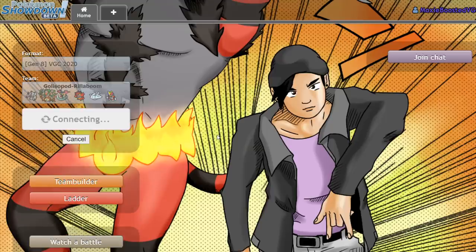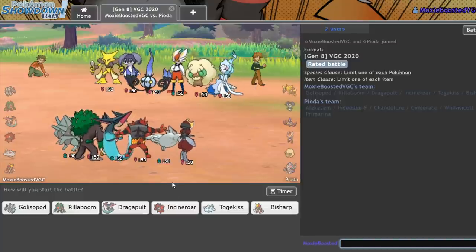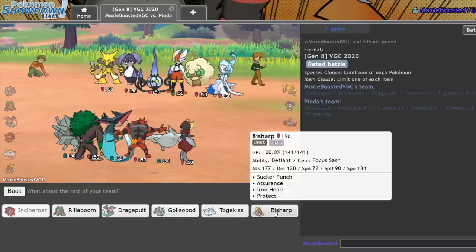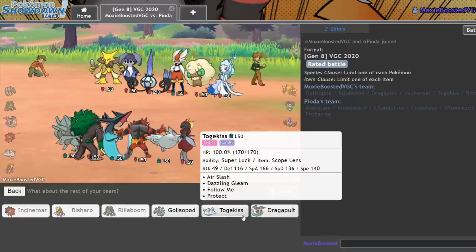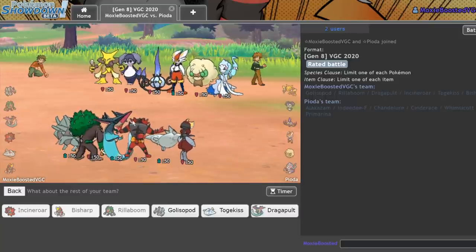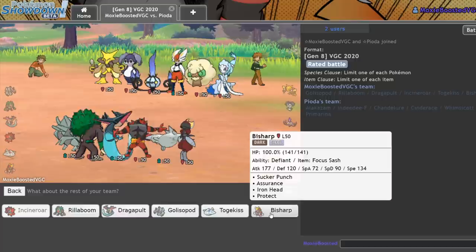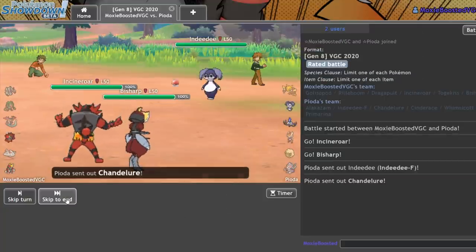Let's get one more — I want to pull off that Weakness Policy Rillaboom strategy. As we face Psy Spam Hyper Offense. I think they're going to lead off with the Cinderace here. So I can lead off Incineroar pretty safely. Incineroar, Bisharp doesn't look like an awful lead — in fact it deals with most of their team. So I'll go Incineroar, Bisharp. I can bring Rillaboom in the back. I'm really weak to this Chandelure for some reason, I just noticed that. Rillaboom in the back, and I think my last mon's going to have to be Togekiss. As much as I want to press First Impression against this whole team with Golisopod, I know that isn't going to work. You know what, I don't care about my ladder — we're going to do the Golisopod strategy. We're doing this Golisopod strategy.